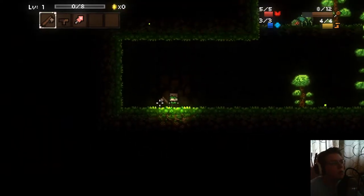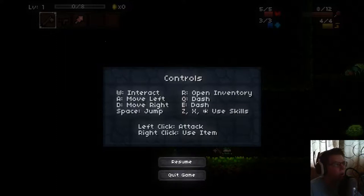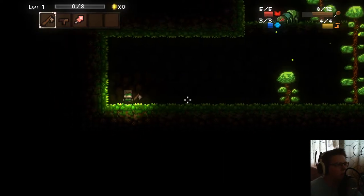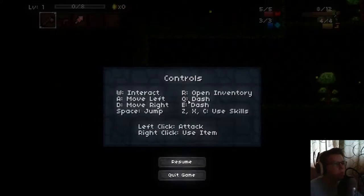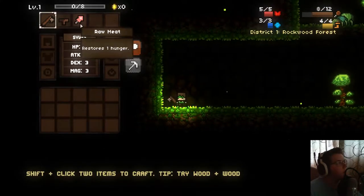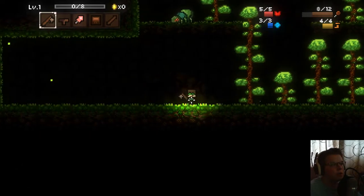Okay, what are we doing here? W is interact, move left and right, space is jump, R is inventory, Q and E are dash, and then X and Z. So R opens inventory — we've got an axe hilt and raw meat. You can cut down this tree.